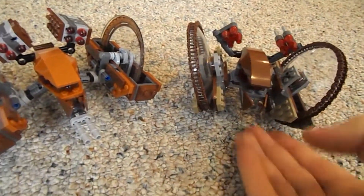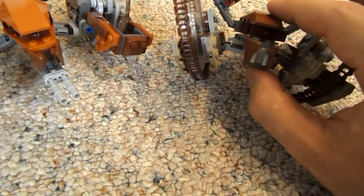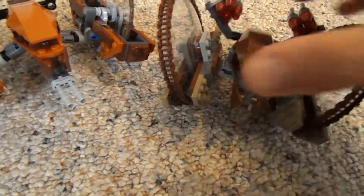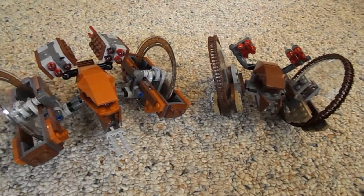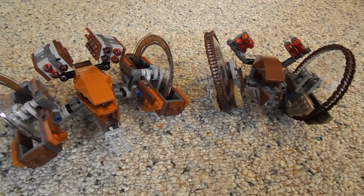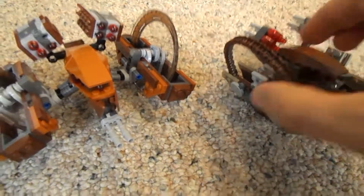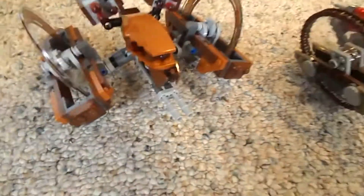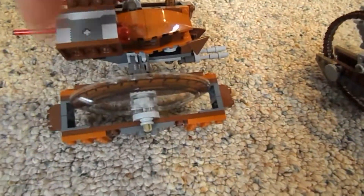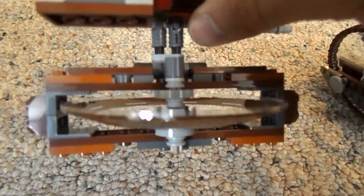With this set they did not add the two laser cannons that are supposed to be there — I guess they just didn't see where they could put them, which is understandable. As for the wheel construction, the older set just sticks a piece all the way through and connects it, but the newer one actually builds around the wheel, which I think was a cool feature.